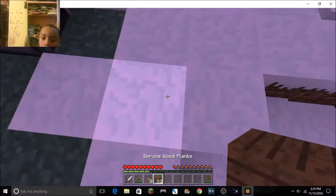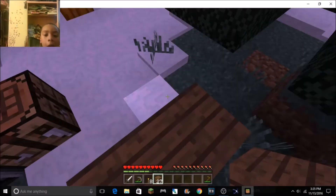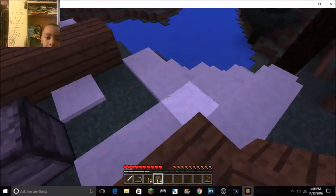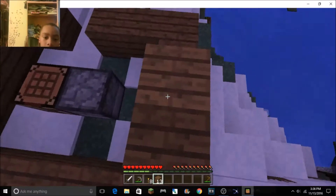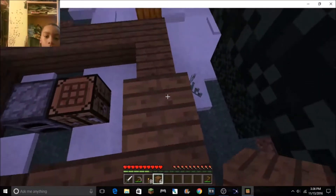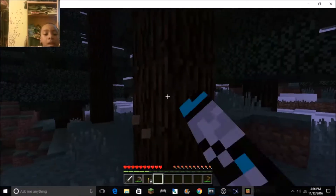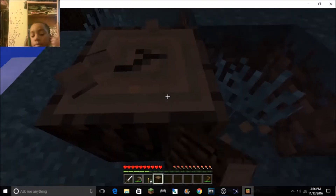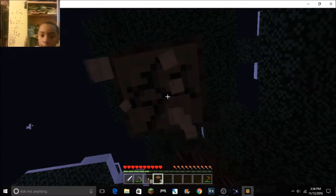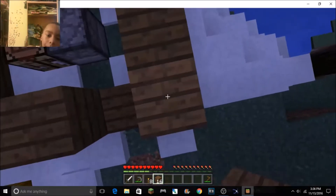Oh I need to get some more. Just start — you never know what's gonna pop out. My door's going to be right there. I'm just going to make a normal simple house because I don't have much wood. I don't even have any wool. I don't think I'm going to have enough wood — might have to do some midnight chopping! I'll quickly build this.